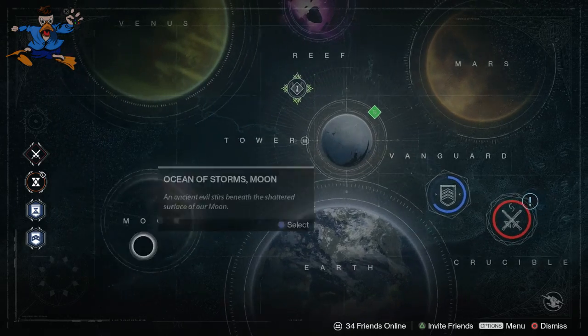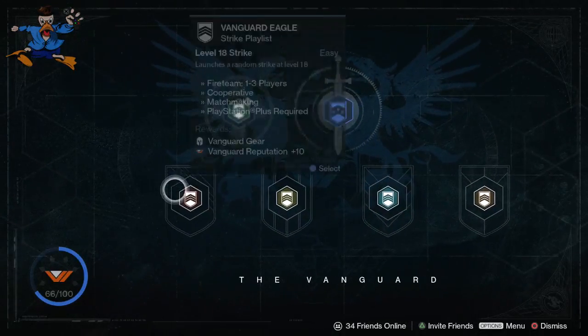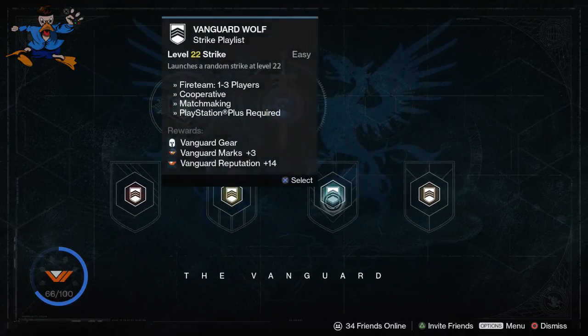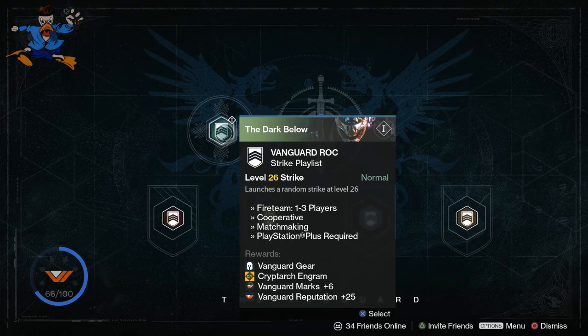Then you can do the weekly nightfall, where you don't actually get rewarded with engrams directly — you can get them while doing the strikes. You can also get blue or legendary drops in any of these strikes, but you're guaranteed one or two if you do the Vanguard Rocket Strike playlist. It's the hardest one, but you're guaranteed an engram.